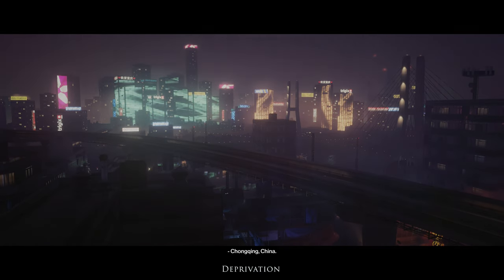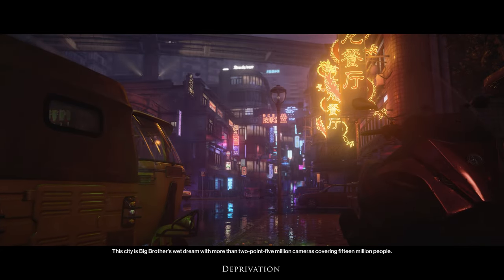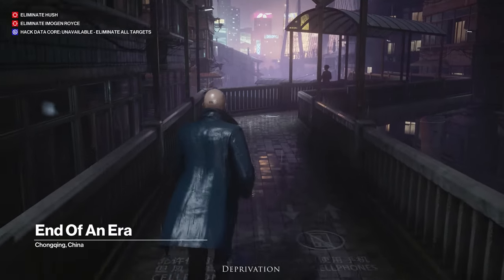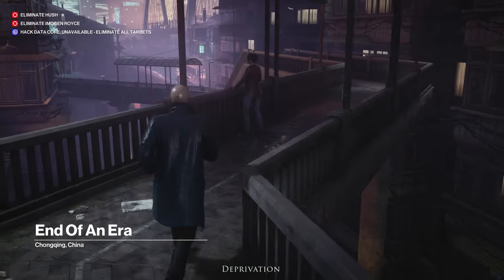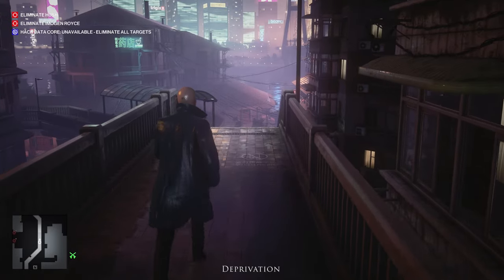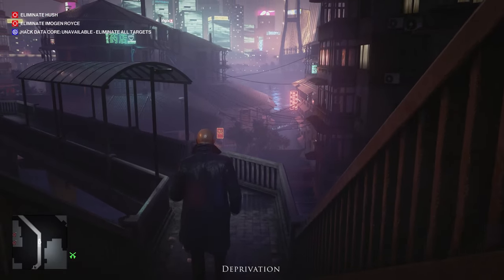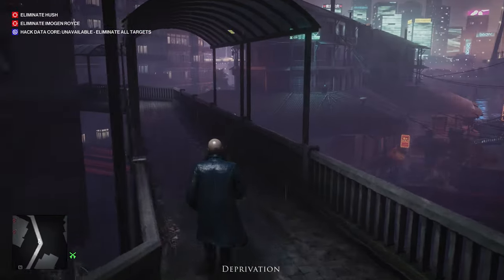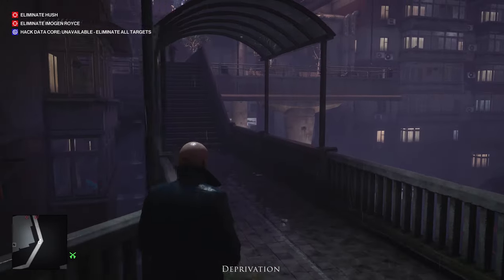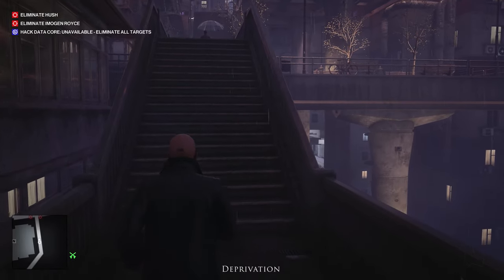Let's go ahead and walk through deprivation. This is for killing Hush in his relaxing chair. There are a few different starting points — pick whichever one you want — but we're heading over to The Block, which is the building where Hush is located. He's going to be on one of the upper floors. We're going to make our way up there and wait for him to get into his relaxing chair. It's about 10 minutes from the start of this mission.